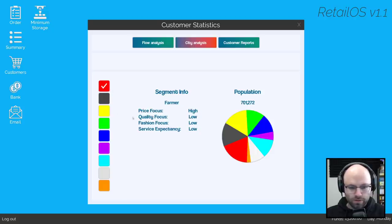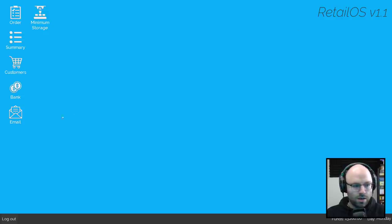We got a lot of farmers, a lot of pensioners. Two demographics that love personal electronic devices. We got a good student population — that'll help out with our beer sales. Ecologists — that's good for Apple sales. We have a pretty low sector of techiness. I think we're ready to start our second day.